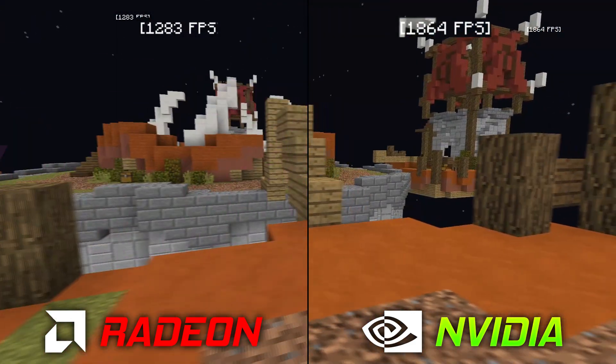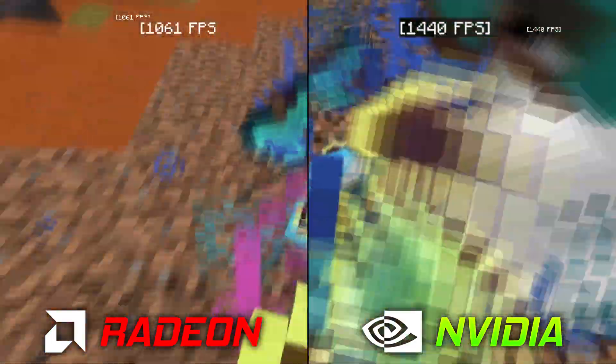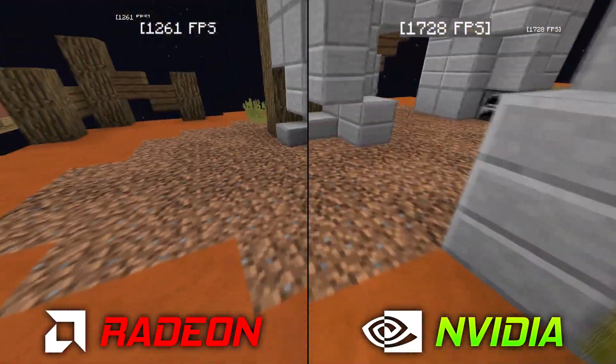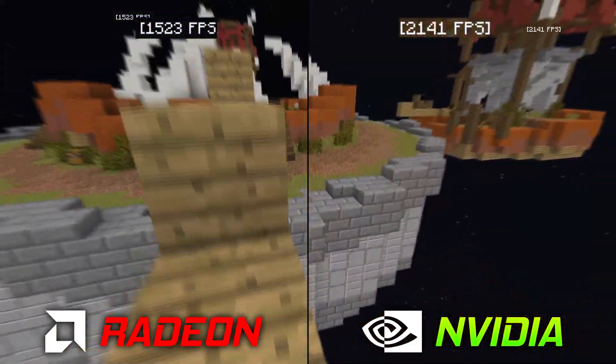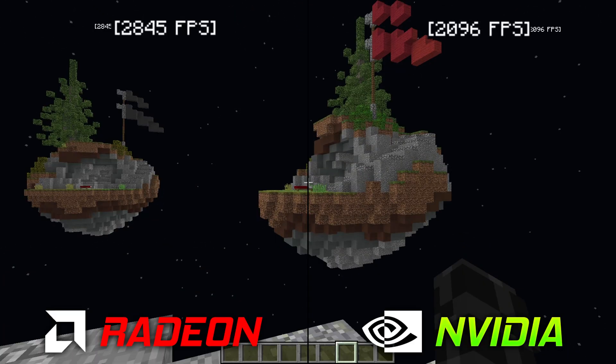Nvidia wins again there. For the last test, let's see how many FPS we can get on a Bedwars map. As you can see, we have the AMD GPU on the left and the Nvidia GPU on the right. I was surprised when I first saw the results — I was like, how am I getting more FPS on a AMD GPU?